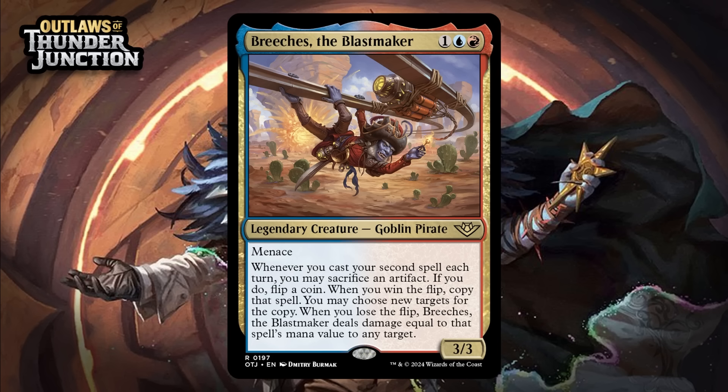Next up, it's Breaches the Blastmaker, which for one generic, a blue, and a red is a 3/3 legendary goblin pirate at rare. It's got Menace. Whenever you cast your second spell each turn, you may sacrifice an artifact. If you do, flip a coin — when you win the flip, copy that spell, you may choose new targets for the copy; when you lose the flip, Breaches deals damage equal to that spell's mana value to any target. Most of the time, when we have the words 'flip a coin' on a card, they don't inspire much confidence, but this is pretty much a heads-you-win, tails-you-lose scenario because whatever you get out of it, it's a card worth the value. While there are artifacts in the set, there aren't so many that you should always think you can have this lineup right. You have to cast a second spell and have an artifact you want to give up. Casting a second spell is easier than normal in this set because of the plot mechanic, but the idea that you have to have both an artifact and a second spell line up does keep this card from being completely insane. He does have a really good baseline, and if you can just trigger this once, you're going to feel amazing. I'm giving this a B+.